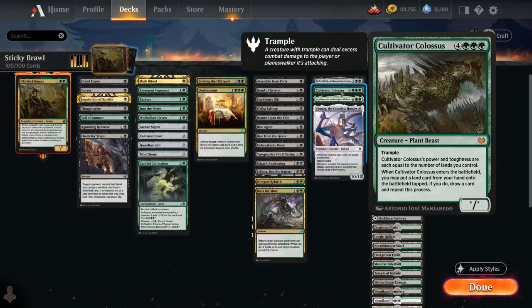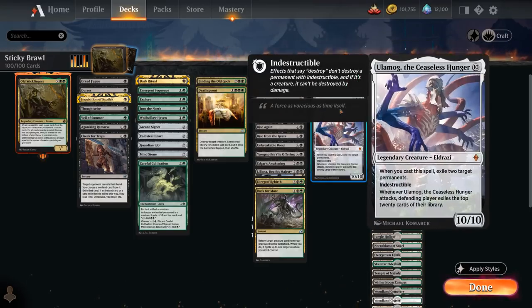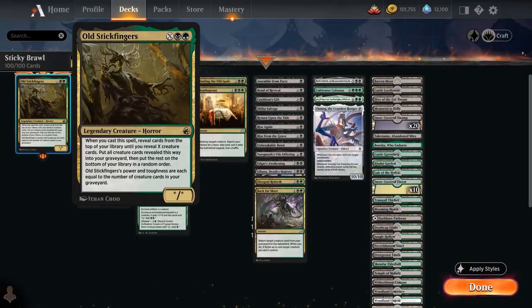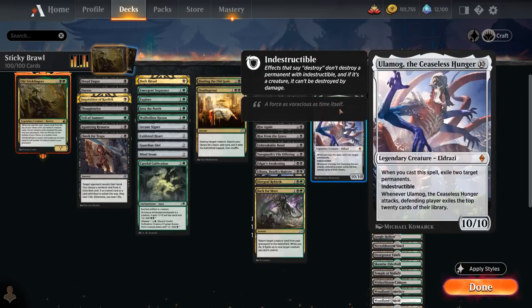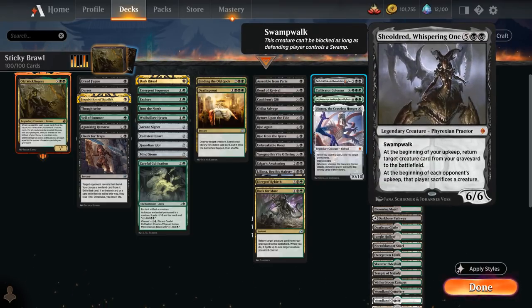We could be playing Cultivator Colossus as the only creature in our deck, so we're guaranteed to find it if we play Old Stickfingers for X equals 1, but having the extra creatures gives us a bit of extra redundancy in case the opponent deals with our Colossus. Usually the game plan is to play Old Stickfingers for X equals 2, which puts two of these four creatures in our graveyard at random, and then on the following turn we've got a whole bunch of five-mana reanimation effects. If we reanimate Sheoldred, she can also bring back a second creature afterwards.